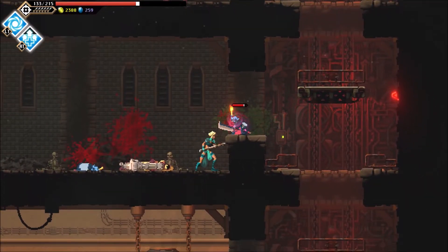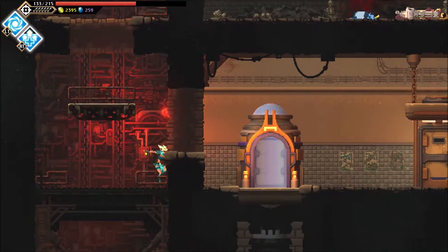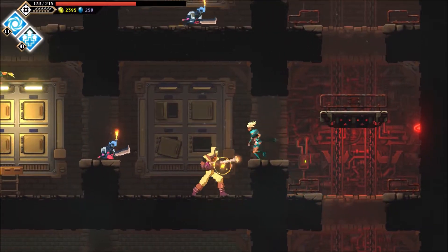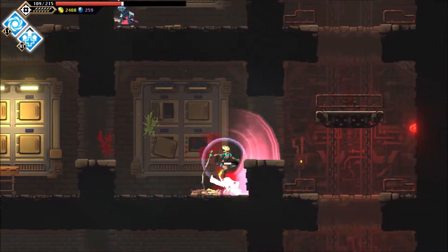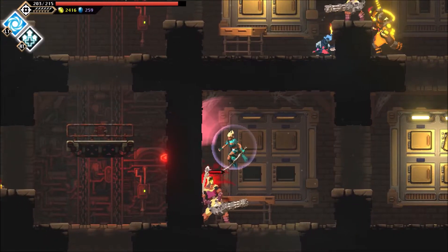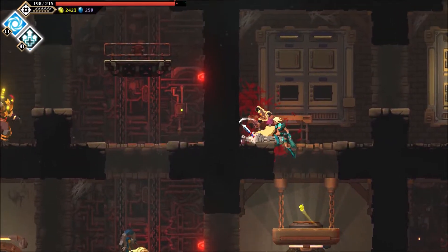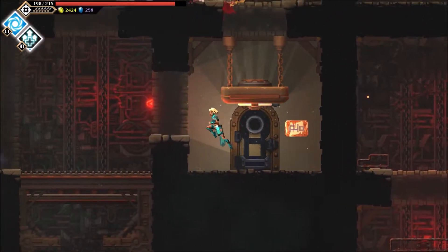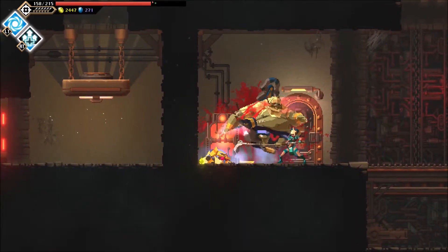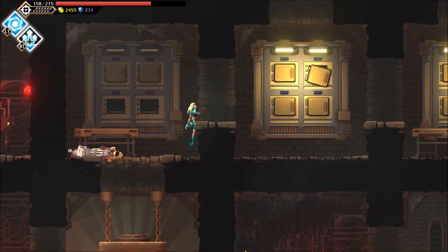Alright, we're taking down enemies left and right. There's a few here, so we're doing our best. I didn't know there were two ways to go — interesting. Let's regen a bit; the regen ability is so helpful. I don't like these really big guys — they have a lot of health. Alright, we opened the door. I'm guessing we'll need it later, so I'm glad we went that way.